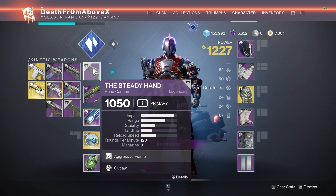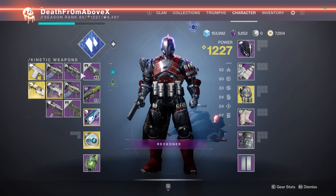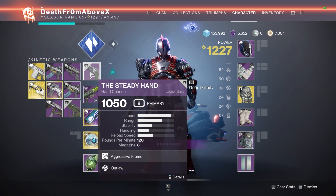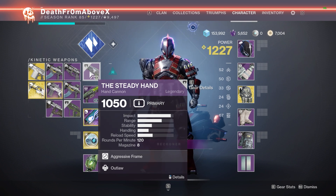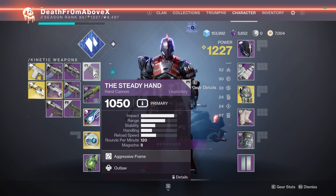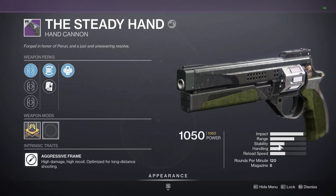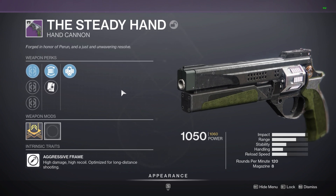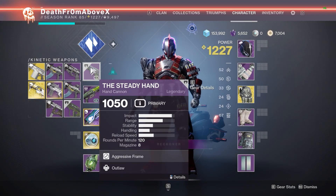Kira's here too — she's one year old. So we've got the Steady Hand, which is a high-impact aggressive frame hand cannon. The year one version had Outlaw — that was it. But here are the stats, and they're going to be the same stats on the new Steady Hand. There are a lot of perk options: Mulligan, armor-piercing rounds, slideshot, Outlaw — lots of different things. We'll shoot it and I'll show you how it performs stat-wise.